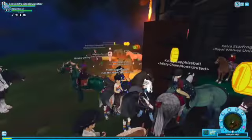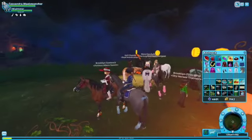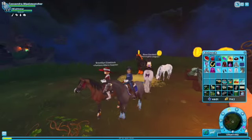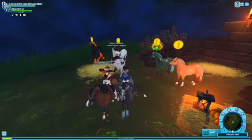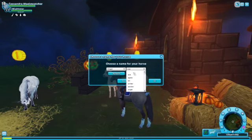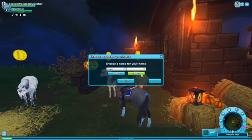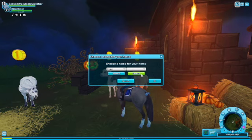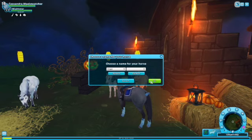I want to buy that one over there too, so that'd be three horses — three thousand star coins about. I'd have 1,401 left. Alright, let's buy them. I'll get my iPad so I can name them. I don't know why, but I just think Ginger is a good name for this horse, so I'm gonna name it Ginger. Alright, we're gonna buy it!